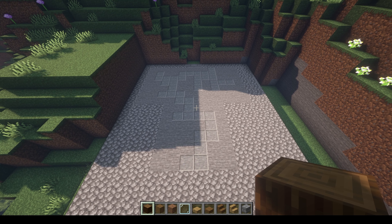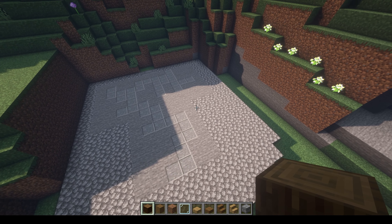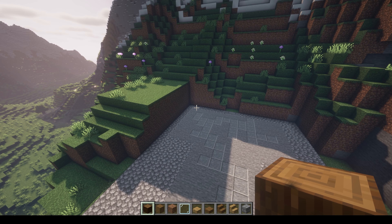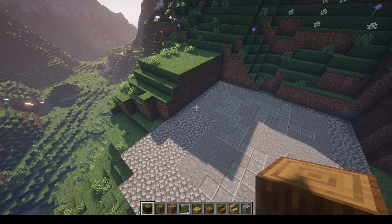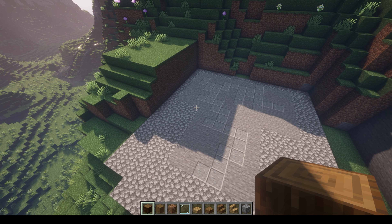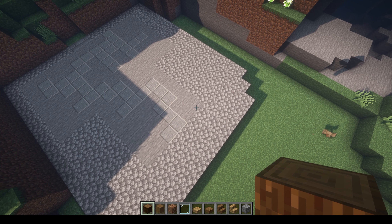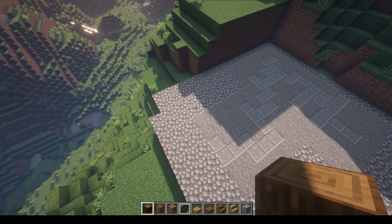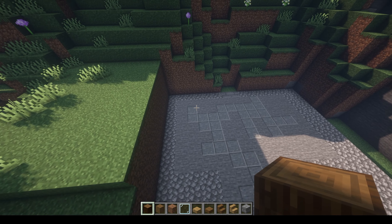First thing we do is we're going to go ahead and set up our outline of our floor. For the ground, we got 14 along the back, nine on the side, nine on this side, going in with a four on each side. Then we have six running down and then a total of eight with two for the doorway in the front. I'm going to go ahead and get that first layer down and see what that looks like.